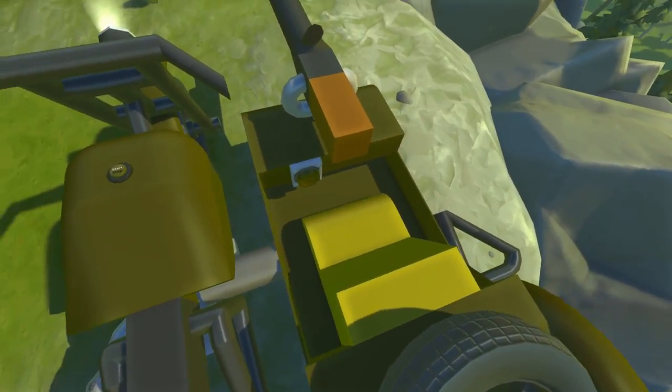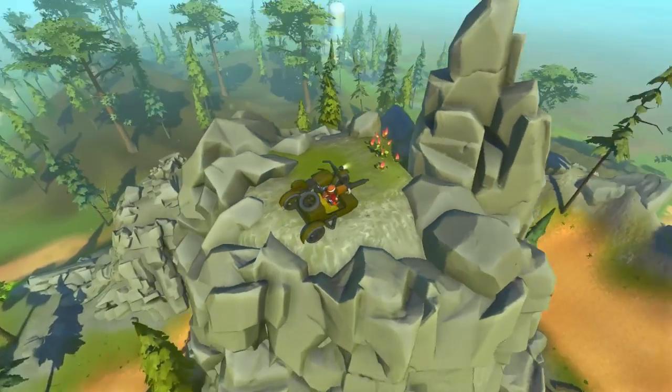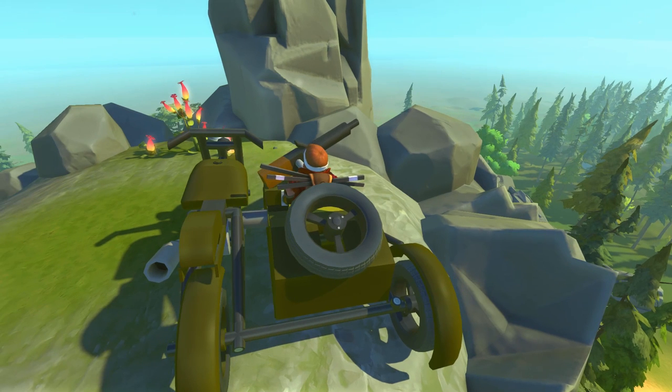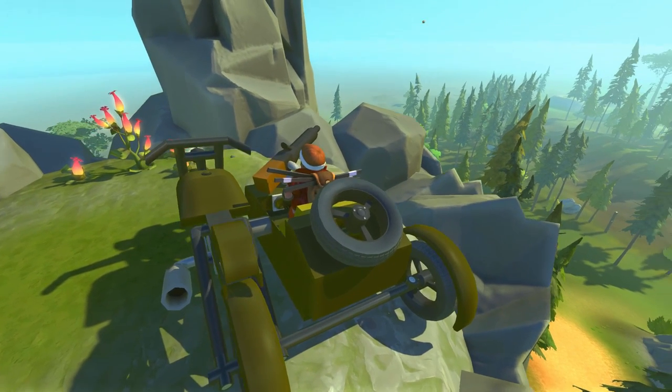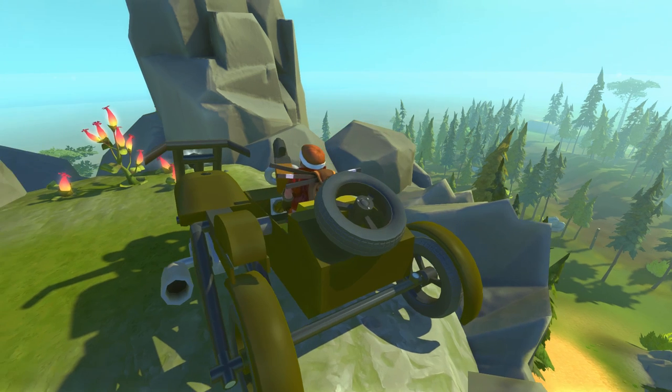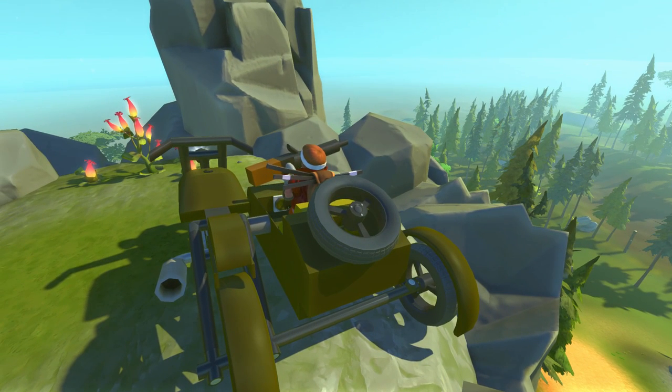Over here we do have the sidecar with machine guns. We can hop into the passenger seat right here and you aim with WASD just like so — really easy. You can press and hold one and launch Spud. You can have a buddy driving the motorcycle while you're back here on the sidecar taking shots.